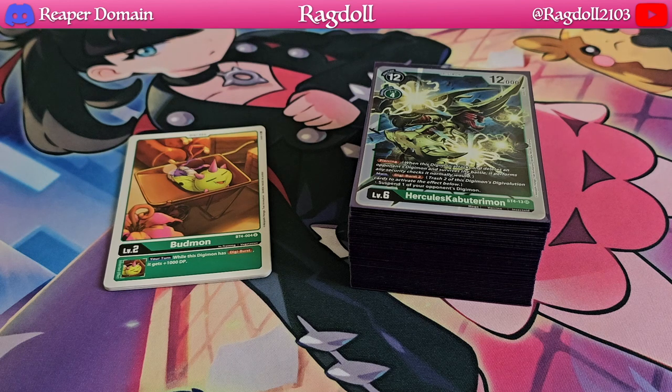It's just so interesting the way it plays out, and you could really just alter the deck quite a bit just by adjusting the ratios of your level 6's because of the other variations of Hercules Kabaterimon. My main focus here is going to be the one from Starter Deck 4, so that's the one I'm going to be using as my primary boss Digimon, and the rest will pretty much be all supporting cards towards that particular goal.